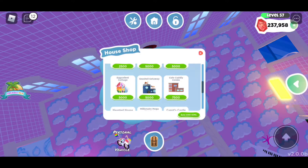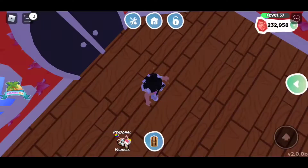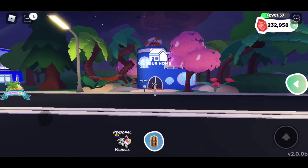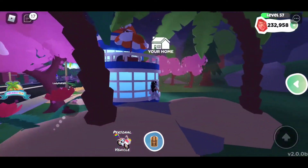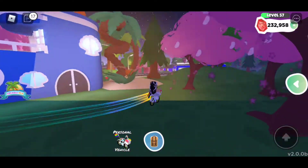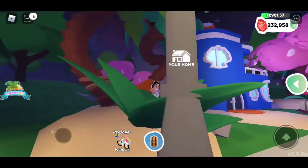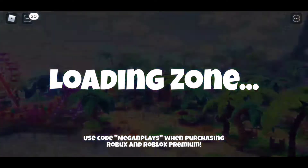The next home on our list is the Seashell Getaway. This is a lovely home and it's only 5,000 gems. This home kind of reminds me of the houses from SpongeBob, just a little bit. I really love the design — they actually include some lovely palm trees, shells, and this little hammock. I thought you could lay on it, but you can't. That doesn't take away any of the beauty from the home.